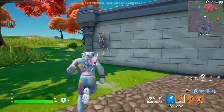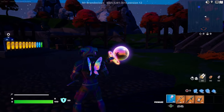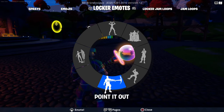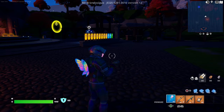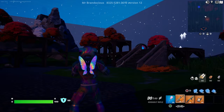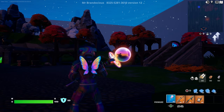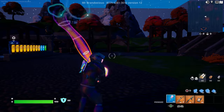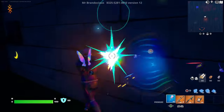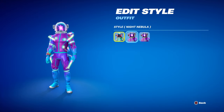Let's turn off the lights real quick — look at the beautiful glow! The pickaxe and back bling look phenomenal in the dark. Surprisingly though, the skin does not appear to light up other than the helmet. There's the contrail in the dark and there's the splash — not bad. Now let's put the Night Nebula style on and see how that looks.